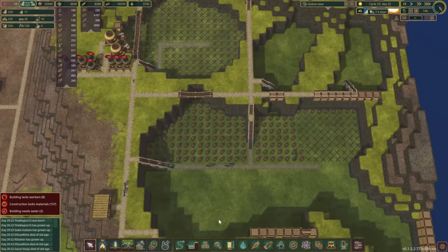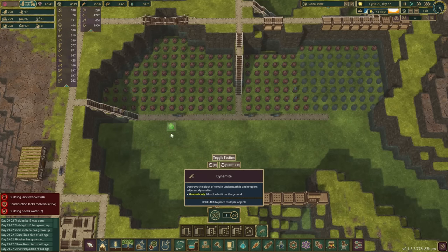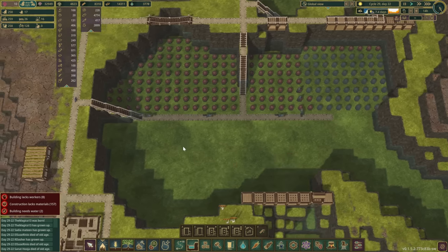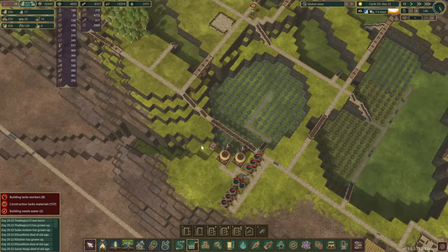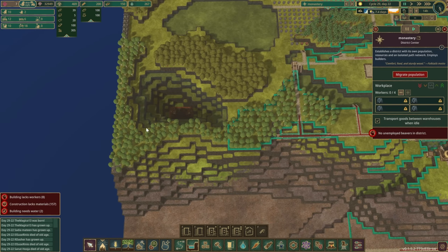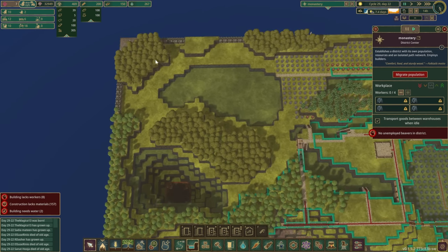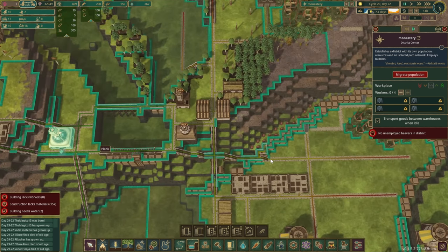We've just put so many dynamites into this whole area as well, which does remind me we can probably queue up some more — actually, we have a whole lot in here right now so let's leave it at that. Let us move this district center so we can reach all the way and have access to this whole area in here.